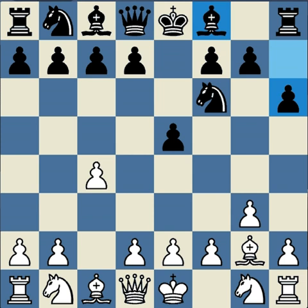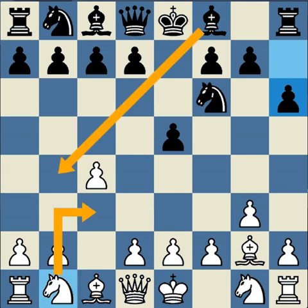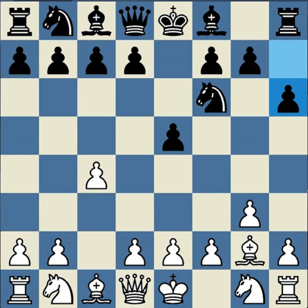In addition to stopping that, h6 is also a waiting move, seeing what white does. Black probably wants to play bishop b4 in response to knight c3. Note that the knight is controlling d5, and the bishop can never control d5. But if black played bishop b4 right away, it would just be kicked by the pawn.